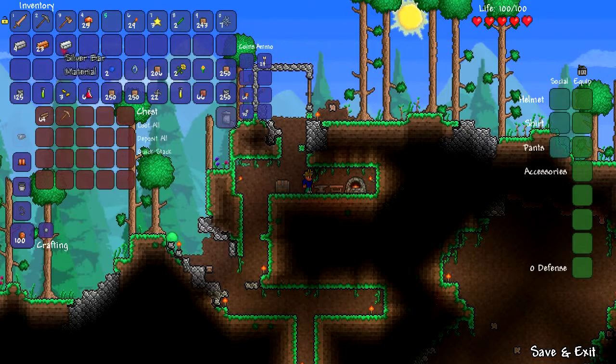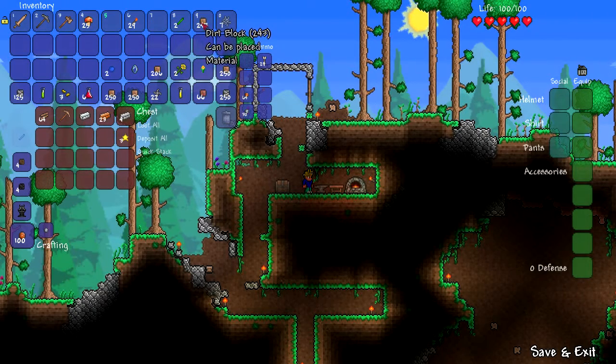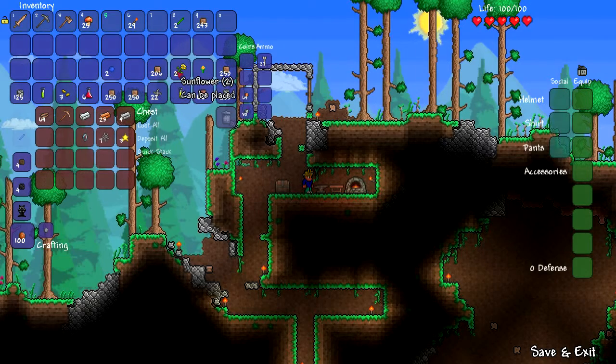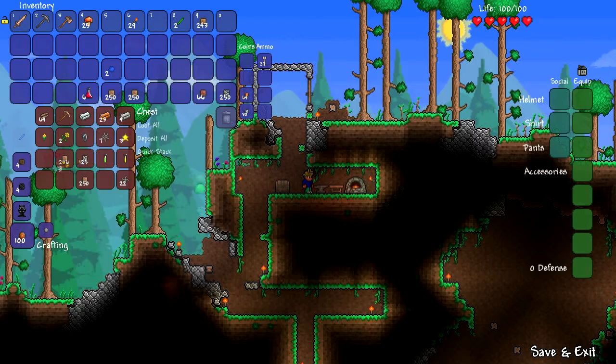We want to move all the stuff we really don't need in our inventory down here. Keep the mushrooms for health. Don't need these fallen stars. We'll keep the dirt blocks in this case. Cobwebs — don't need those. Shurikens. Lens — we don't need yet. Gels — always good to keep those on you. Some sunflowers for decoration, some dayblooms, some clay. Let's go ahead and put our potions in here because we're not going to need those until a lot later in the game. We'll put our building materials in here too. And I'm not going to use shurikens for a while.